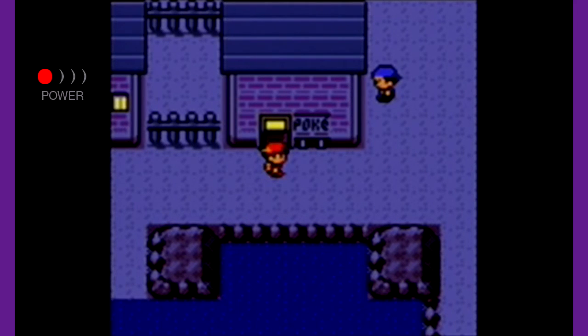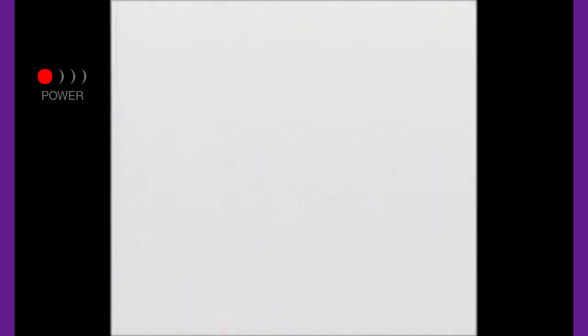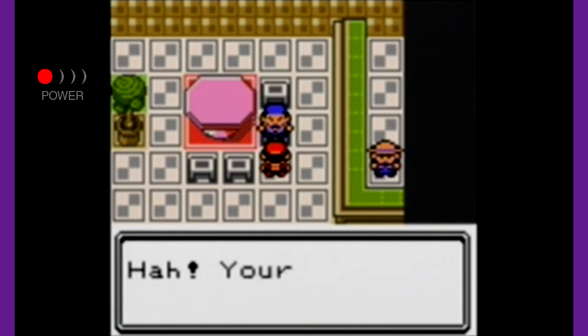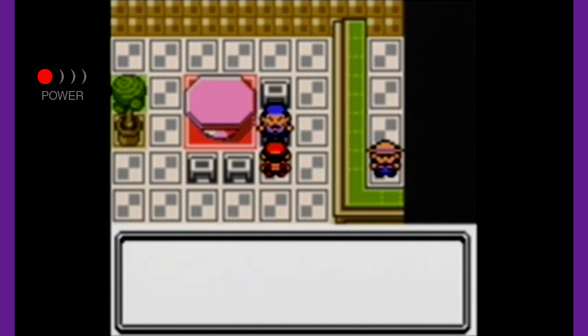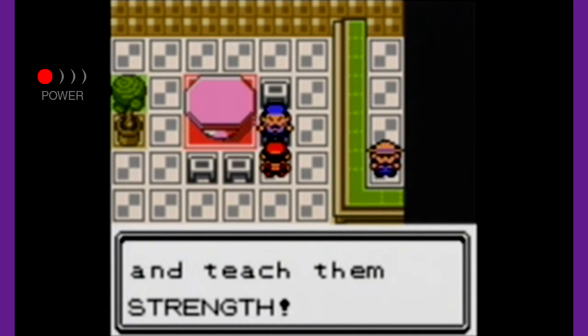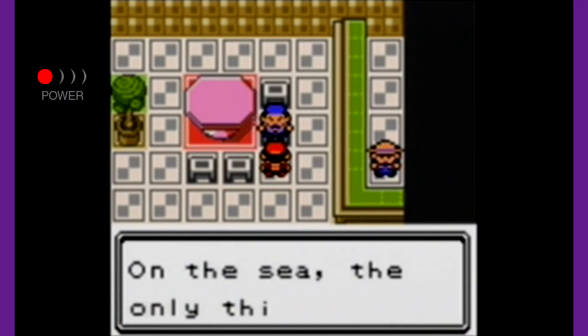In this episode, we're going to be exploring this city and see what we can get from it, because there are some pretty cool things to get here. First things first, let's go in here. I believe we talked to this guy — your Pokémon sure look like lightweights, they don't have the power to move boulders aside. Use this and teach them Strength, and we get HM04 Strength, which allows us to move blocks. Pretty cool stuff.